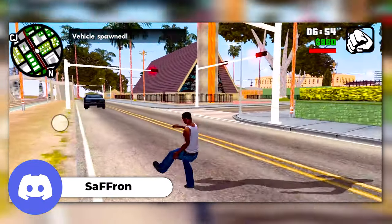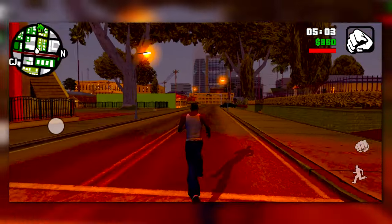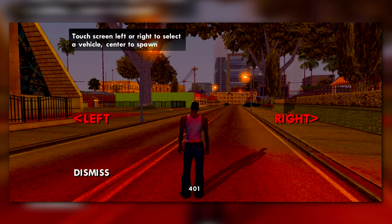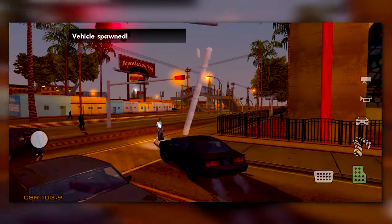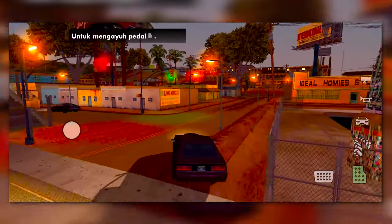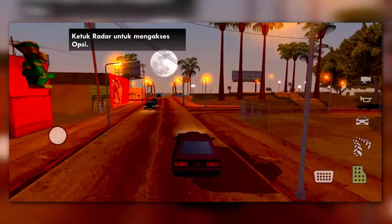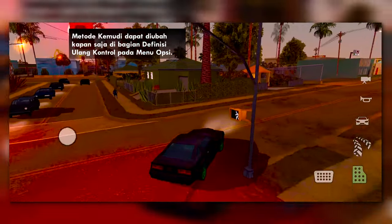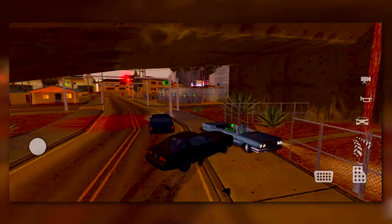I am back with the time-changing script. Set the time, click, and we change the timing. Here I will show you — it could be any vehicle. We will see all the lights. As you can see, the lighting is actually improved compared to the previous mod pack. You can see the lighting is improved, our moon is also visible, and all the lighting is looking very good. There is a lot of improvement.